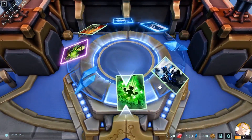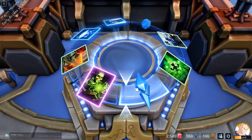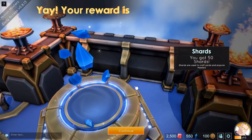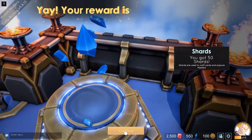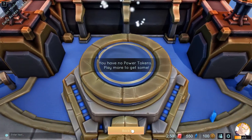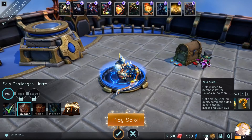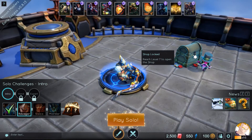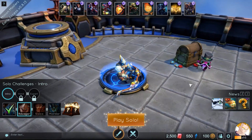I guess we can get new cards here. We get some crystals — oh, shards. You got 50 shards. Shards are used to craft cards and acquire masters. We need to reach level 7 to open the shop, so from level 7 and on we can buy different cards.